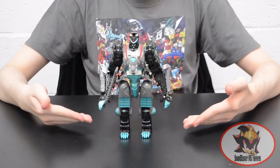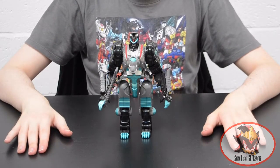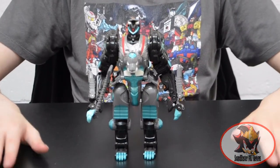And here's robot mode. This is where I really wish I had the original Leo Breaker colour scheme available to show for comparisons, so I'll just edit in photographs.